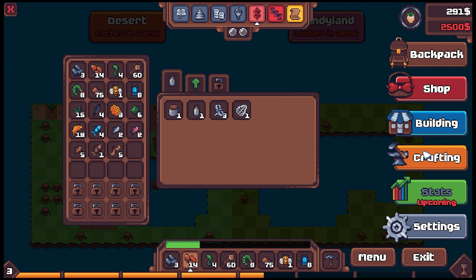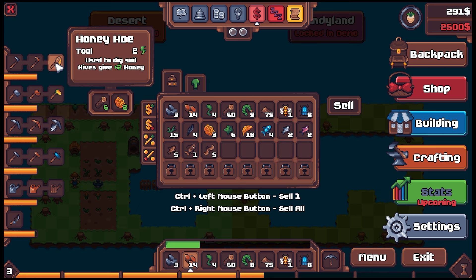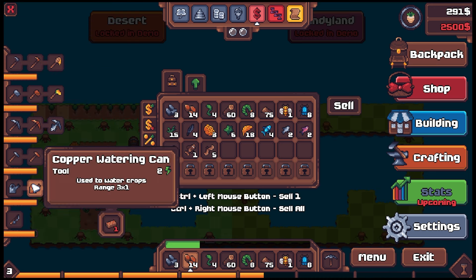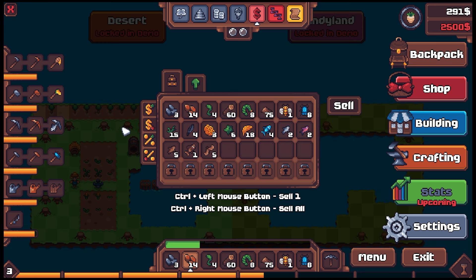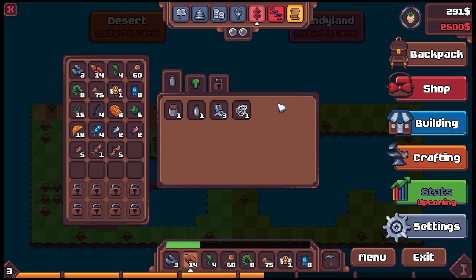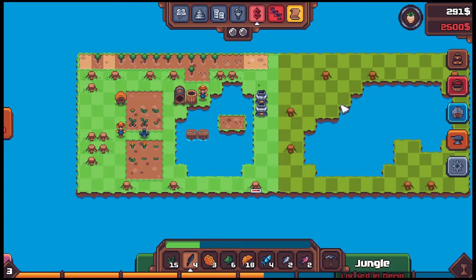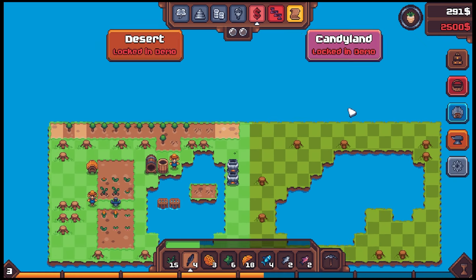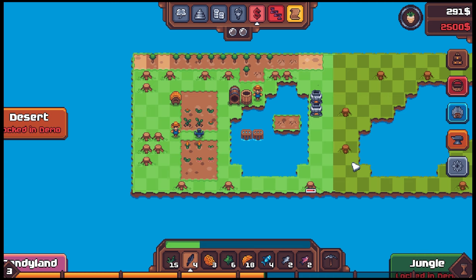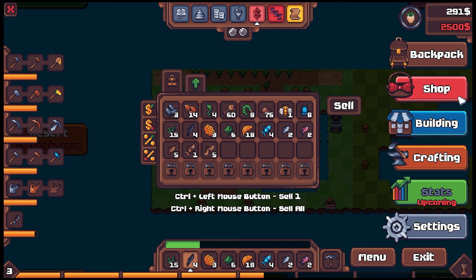We've been neglecting our tool upgrades — let's take a look. Everything's copper, and we can upgrade to copper tools in a bit. We got some copper ore, but we need coal. We have to burn wood to get coal. How about another furnace? That'd cost 10 stone and we don't have any stone at all. Stone doesn't respawn either — that's kind of interesting.